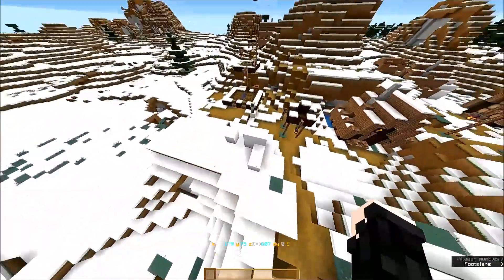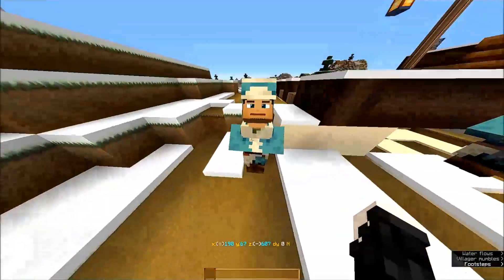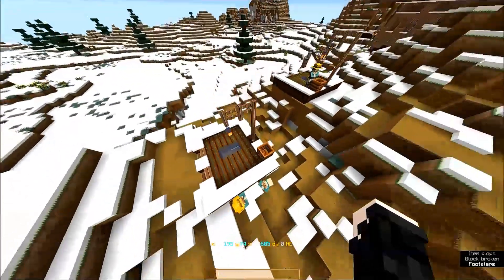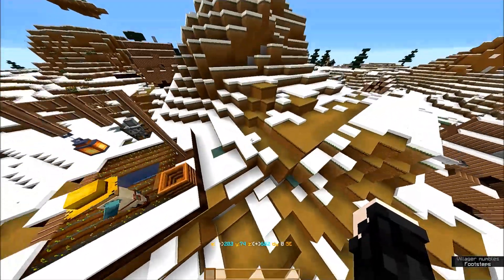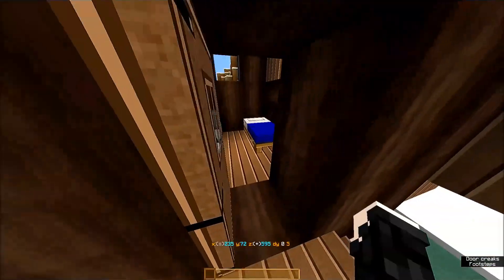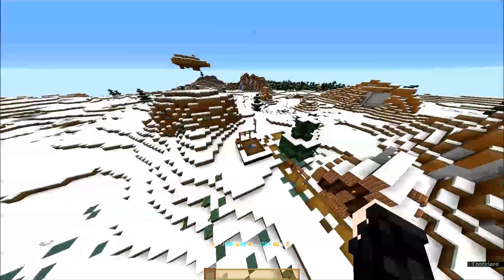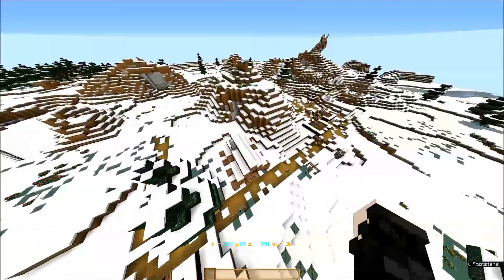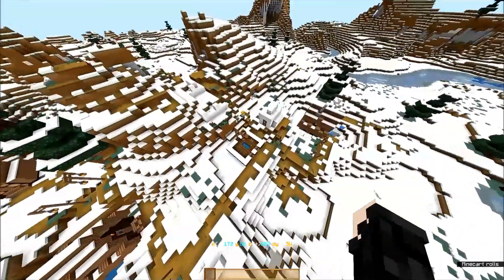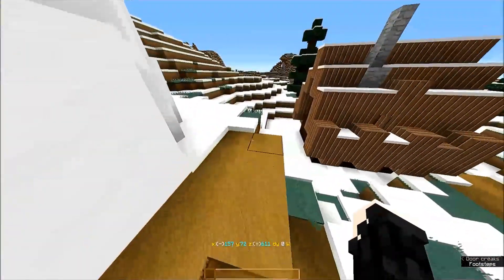That looks like that might have been another igloo that was supposed to happen there. We have a city center type thing here - there's the bell. He's unemployed. But here's a farmer. He wants hay - wheat. So we have three farmers over here. Pretty cool. This stretches way over here. Another lodge-type thing. This is just a home with a furnace. There's another farm. What is this guy over here? He is another farmer. They don't have much place to sleep for all of the villagers we have out here, so that could be a problem.